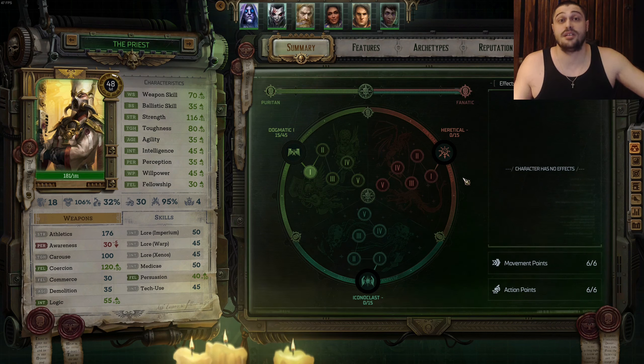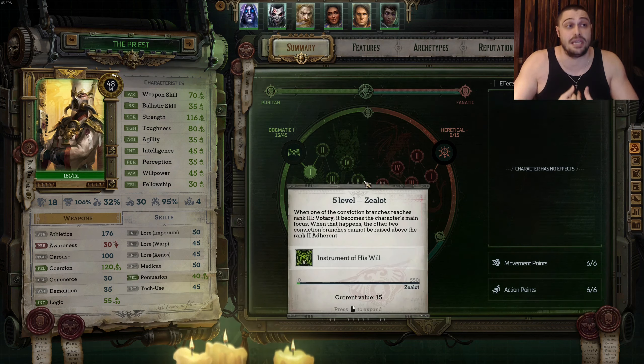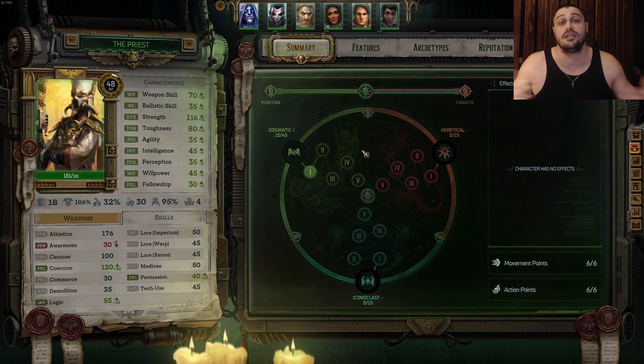After character creation, you're going to play as Dogmatic — Pull Imperialis. You are for the Emperor, which means you're going to pick Imperialis, the Dogmatic option, whenever possible, and you're going to become a Zealot.